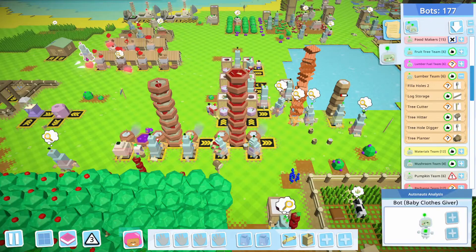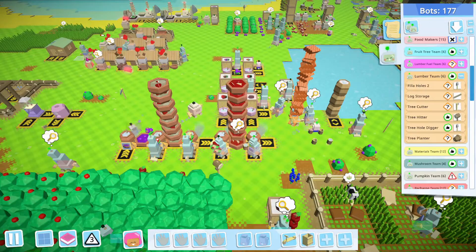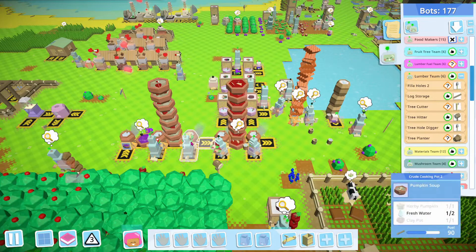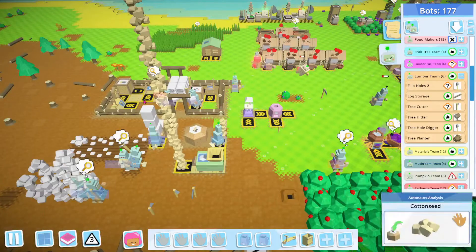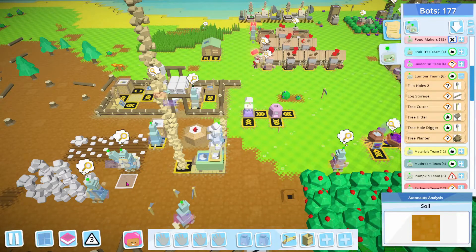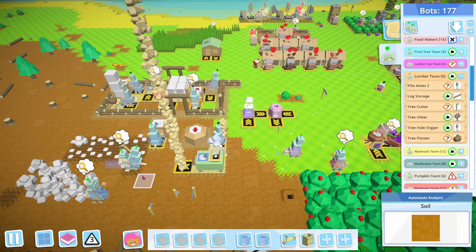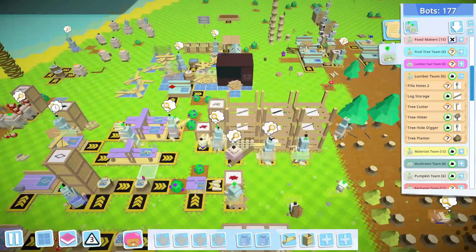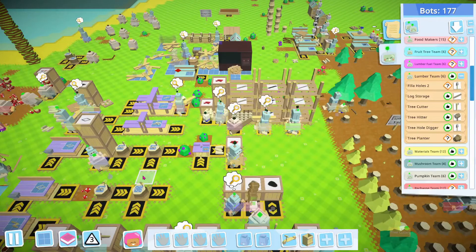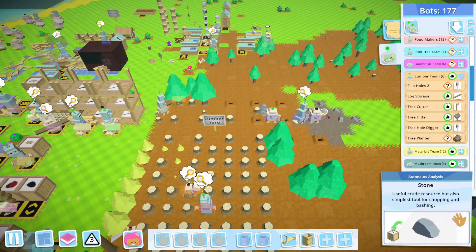Someone's dead over this way. And it looks like our baby clothes are running pretty smoothly - this whole part seems to be running smoothly. When it doesn't involve the wood, it seems to be doing quite well. It's just that this part is the part that is not doing well. And why are we not getting this done?